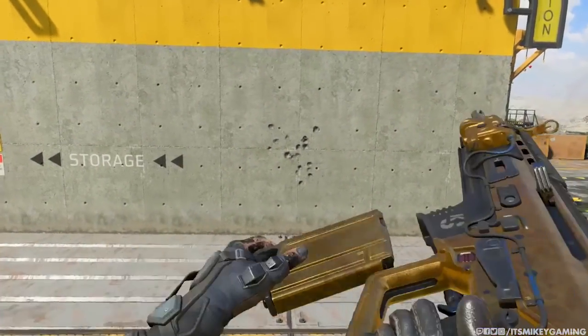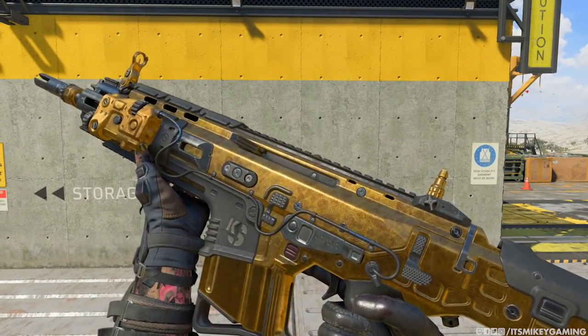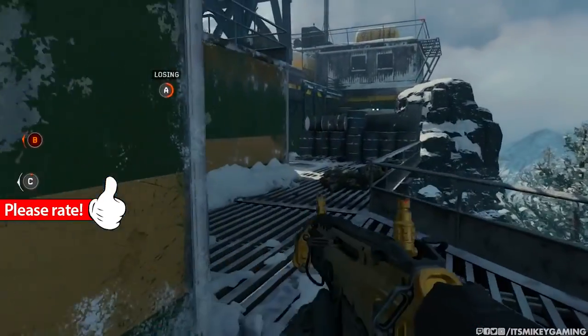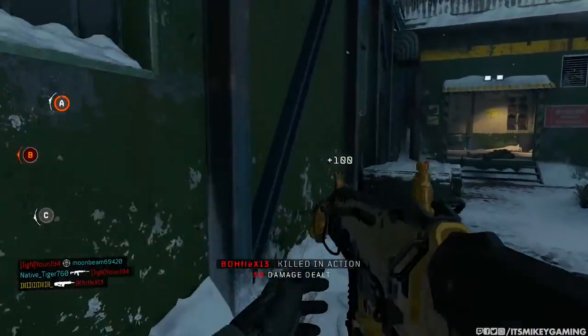Hello, and it is that time of year again where we go for gold camo, diamond, and then eventually dark matter. In today's video, I'm going to show you guys how to get the gold camo easy. It actually is pretty easy — the challenges are very similar to the past. So let's just get into it.